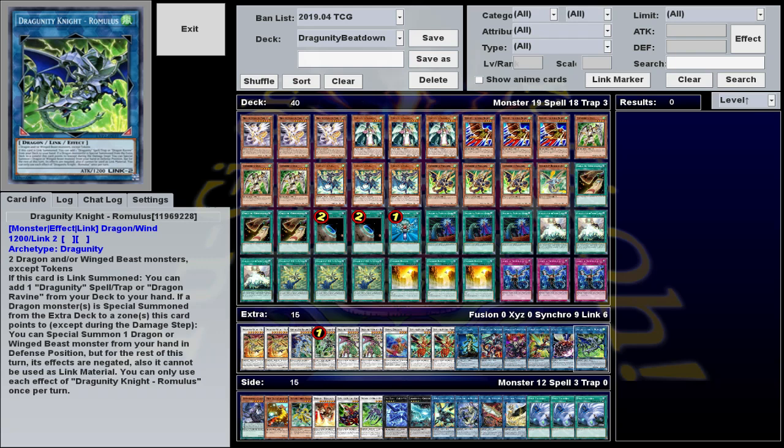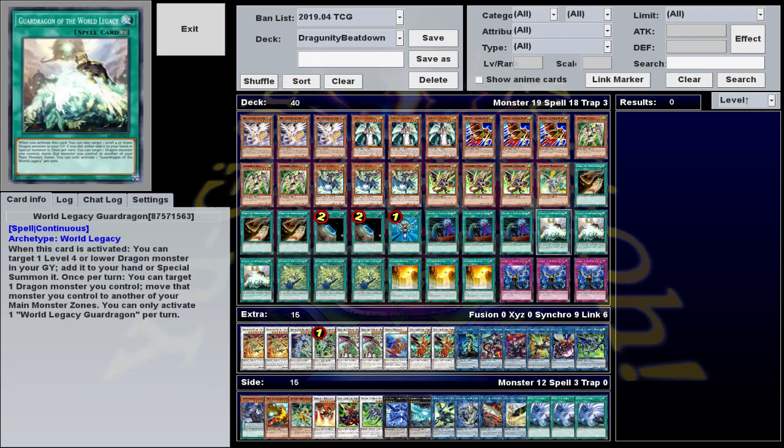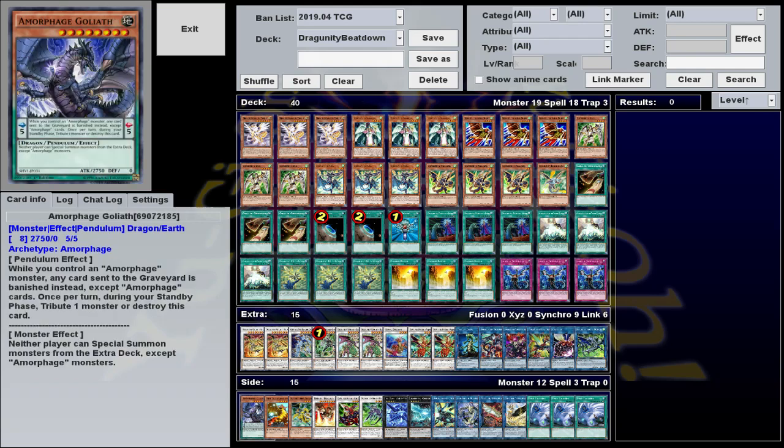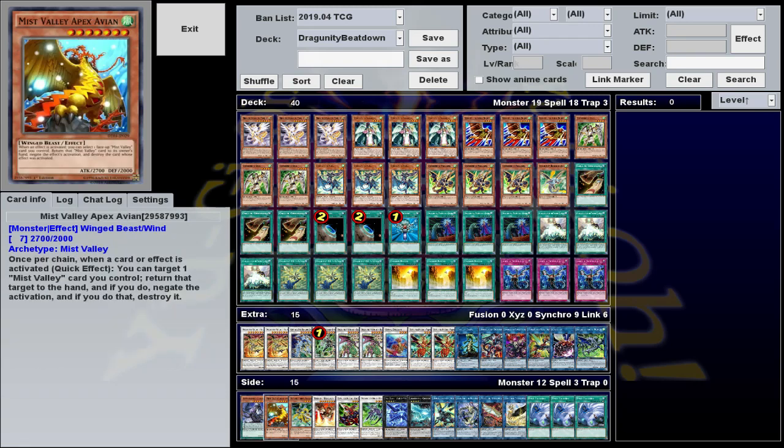In addition to having good arrows, it's also got a second effect: if a dragon is summoned from the extra deck to a zone this points to, you can special summon any dragon or winged beast from your hand in defense position, but for the rest of the turn its effects are negated and it can't be used as link material. This can be nice to add a second synchro on the board if you've got a tuner in hand and a way to summon Garuda. It can also potentially be used to summon Apex Avian or a Morphage Goliath from your hand to add some powerful stun and lockdown to your board. I couldn't find a way to do this reliably, but maybe if you're a big combo maker, you could find some way to use these — I think there's a lot of potential there.